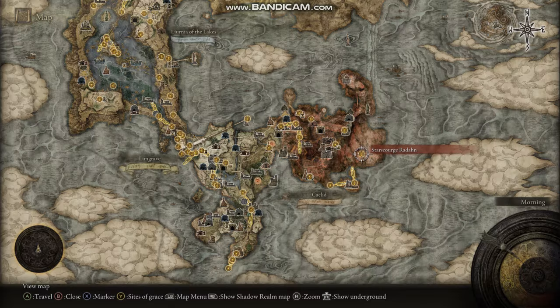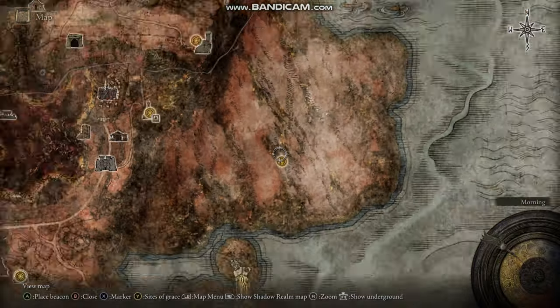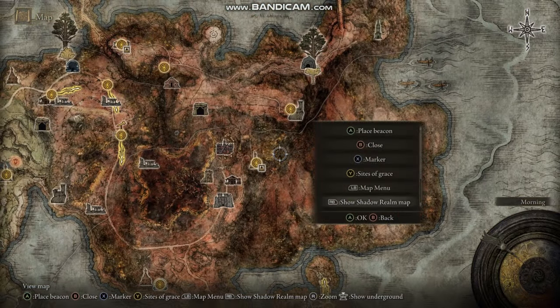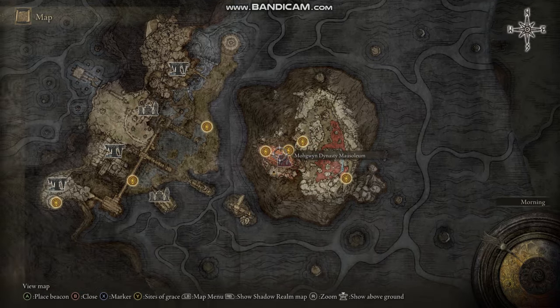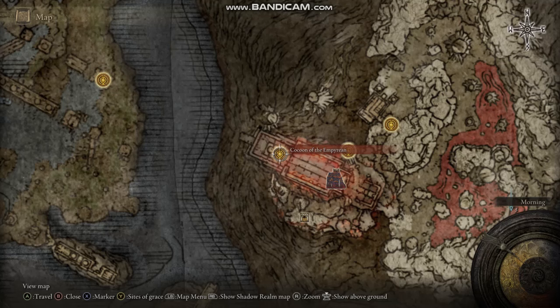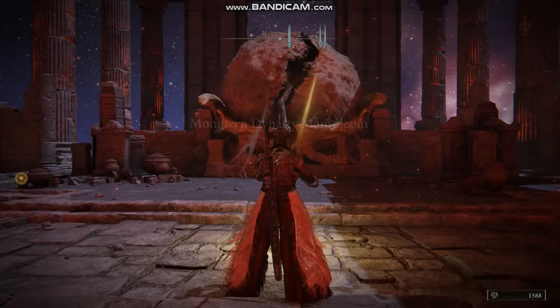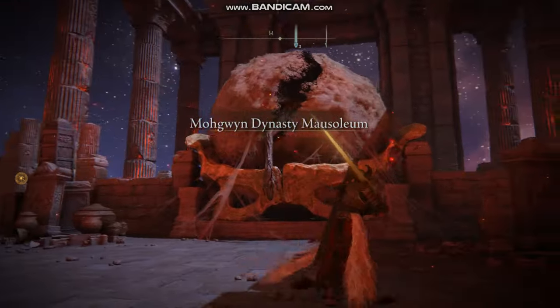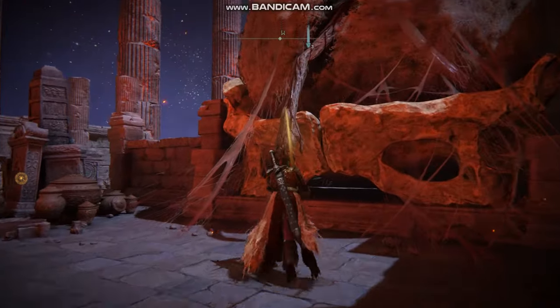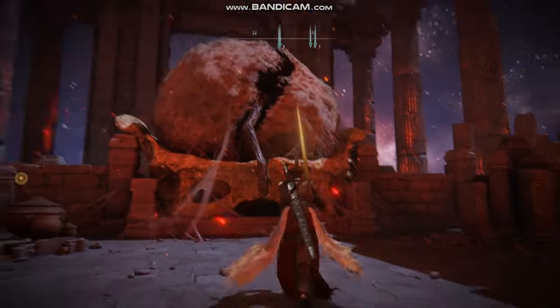First of all, to be able to access the Shadow Realm you need to have beaten Radhan at the Star Scourge Radhan area. Once you've beaten him, you also need to go to the underground map, to the Mogwyn Dynasty Mausoleum, where you fight the boss called Moog — this is the teleportation area where you access the Shadow Realm. There's an arm coming out of a big egg and you have to touch it, but you need to defeat Moog first.